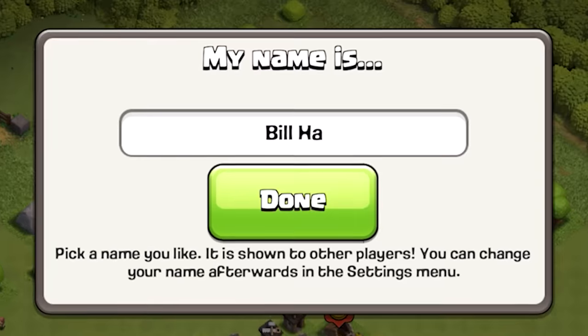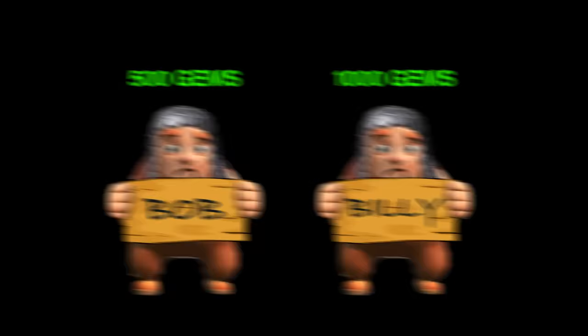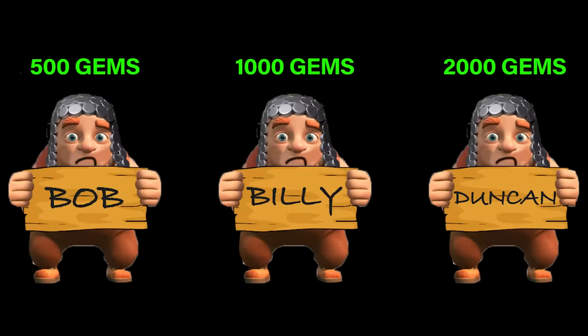I just started a brand new account to test my 300 IQ plan to buy Bob, Billy, and Duncan - and not using the usual way.